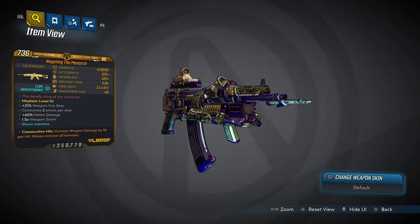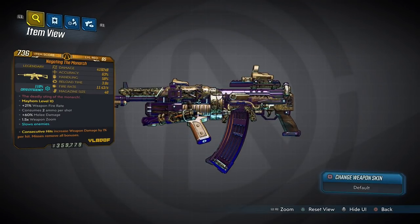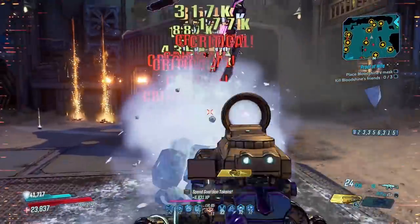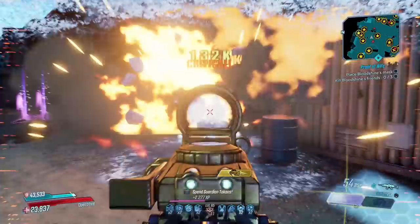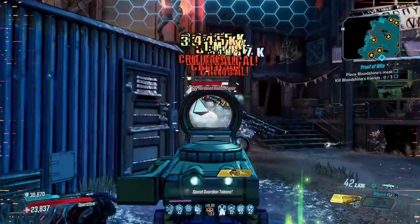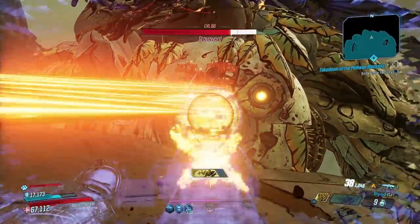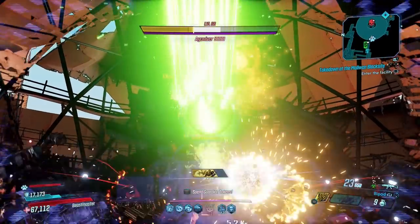Runner up today is the Monarch — the ruler of the assault rifle kingdom — which can come in every element including non-elemental, and drops quickest from Killavolt around here in Lectra City, but only on Mayhem 6 or higher. The Monarch gets its power from the sheer amount of bullets it fires. Combined with the typical Vladof fire rate, you have a weapon with a DPS that many guns struggle to match. It fires 4 projectiles for the cost of 1 ammo, and you can even get a x8 variant to double down on the pain. Its bipod attachment increases its power two-fold — with it out you'll be incredibly slow but rip through targets in half the time. It's great on everyone, perfect for mobbing or bossing, and has a particular affinity with FL4K, who with it can annihilate anyone they set their sights on.